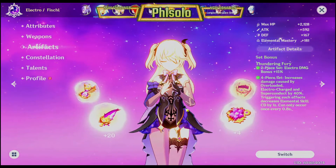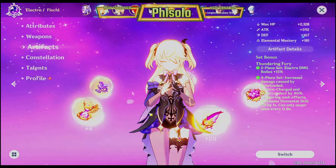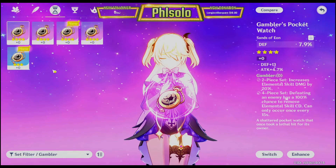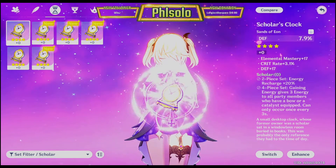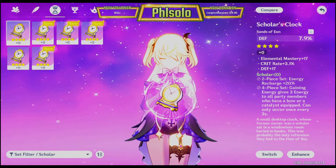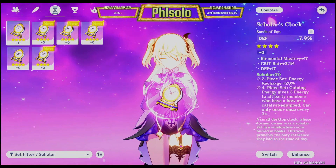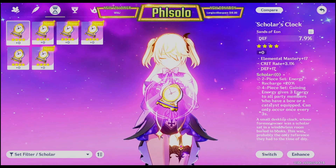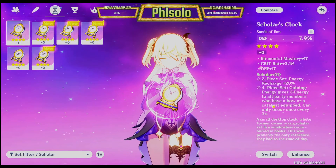For the newer player that just got Fischl or is lacking the artifacts to properly build her, the best set to use is the energy recharge set — the Scholar set. The 2-piece energy recharge will have her Q up more often. If you could get the 4-piece it's always better, but the 2-piece recharge ensures you'll have her Q available more frequently. Keep in mind you'll want a bow or catalyst weapon in your team as well. If you're a newer player, the Scholar 2-piece is what you're aiming for.